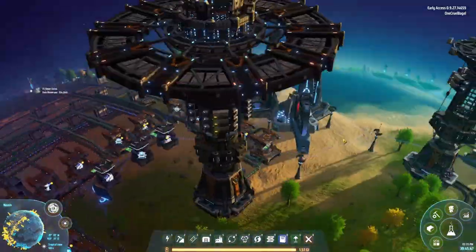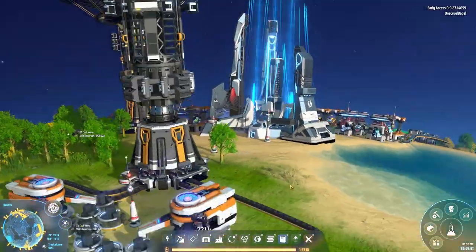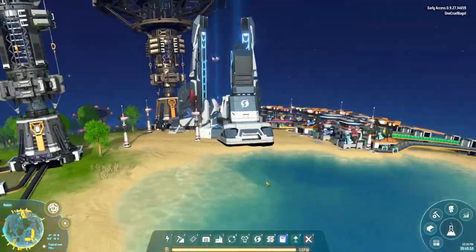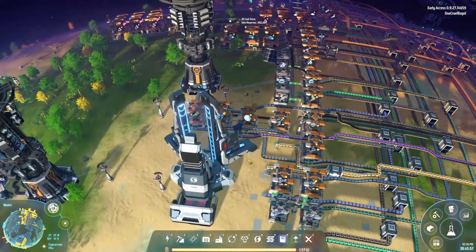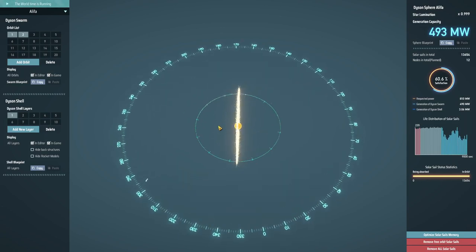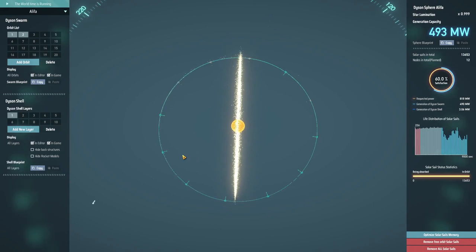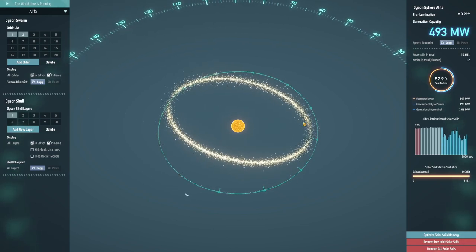Here's the silo getting ready to launch one. Let's try and get a good camera angle on it. The rocket rising up and whoosh - that fires the rocket out which sends it off into space. If I switch over to the Dyson Swarm view you can see it coming in and flying over to join one of the points I've selected.